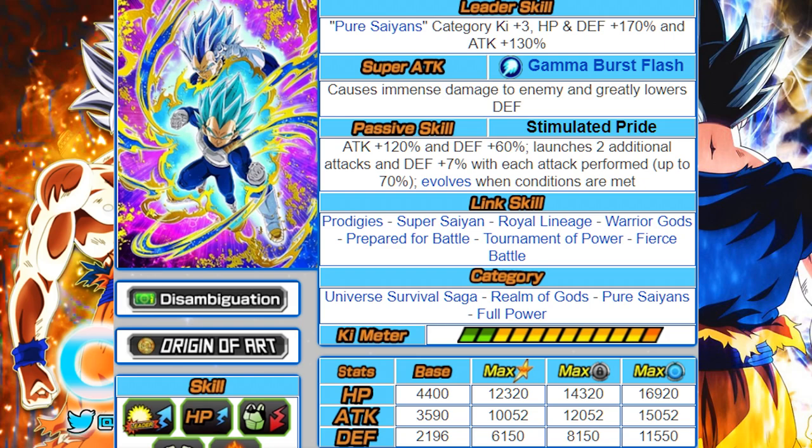His super attack is the Gamma Burst Flash, which does immense damage and greatly lowers defense. His passive skill, Stimulated Pride, gives attack 120% and defense 60%. He launches two additionals which cannot be super attacks — only normal attacks. Every attack Vegeta does gives him an additional 7% defense, up to an additional 70%, so he can get up to 130% defense. After four turns, he has a 30% chance to transform into Evolution Blue Vegeta.